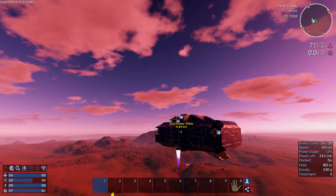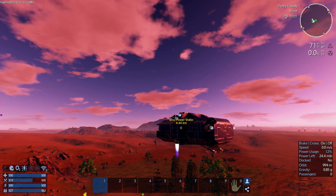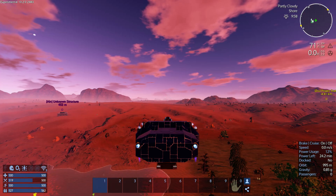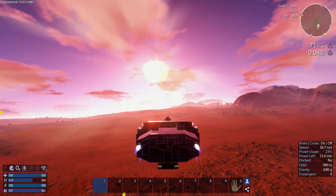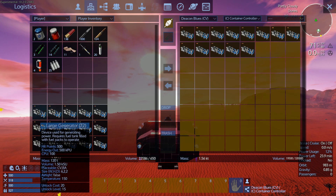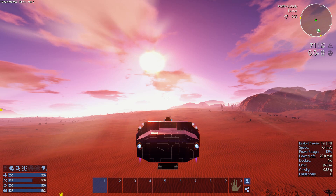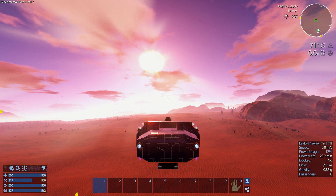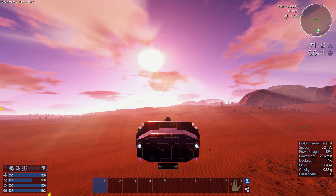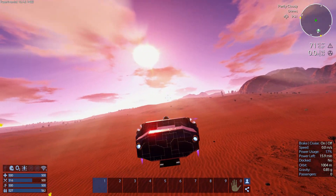Now the big test - when I go down and let go... it dropped quite considerably but not all the way to the ground. The RCS is still working wonderfully. All right, there's more. Two kilotons and we go up.